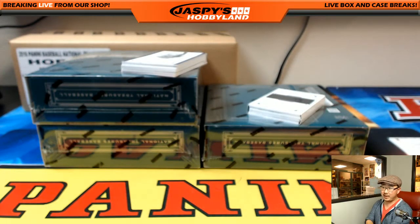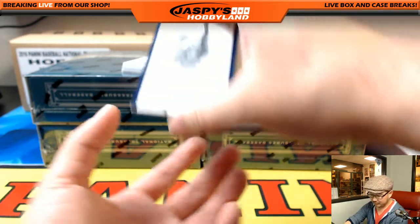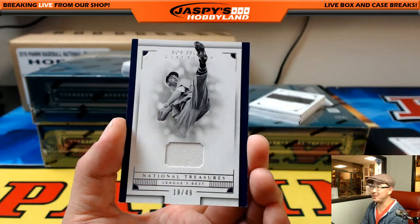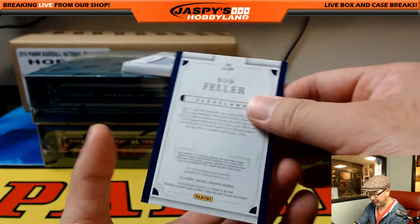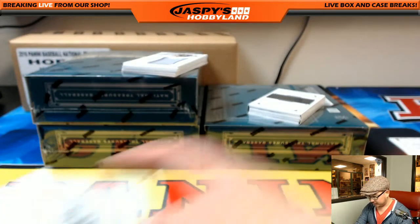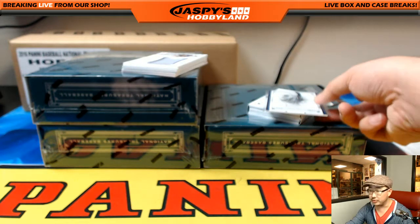I'll do the basketball mixer if you guys fill up the spot randomizer — but I need everyone to be here live. I'll call out your name every once in a while, just so you type something in the chat. 8 out of 99, Trevor Story, jersey auto. 18 out of 49 — this feller, Bob Feller. Bob Feller also going to the coach, Paul Nixon.